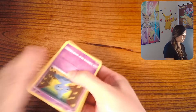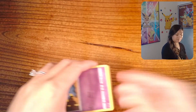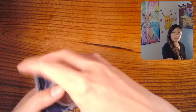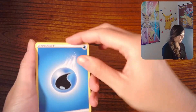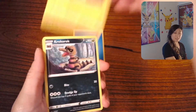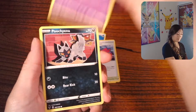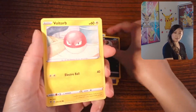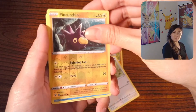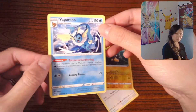All right, so there is the promo card. So we have a Water Energy, Electric, Winden Stadium, Shuppet, Poochiana, Voltorb, Rockruff, Talo, Pinchurin, and Vaporeon as our rare — non-holo.